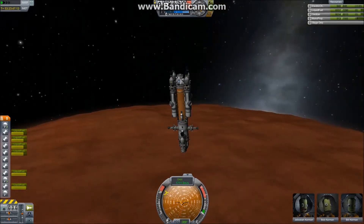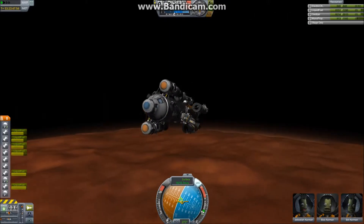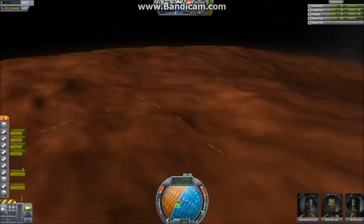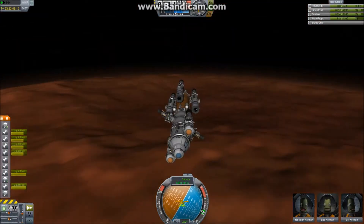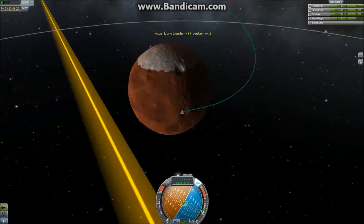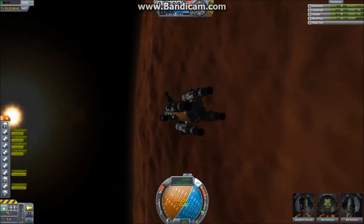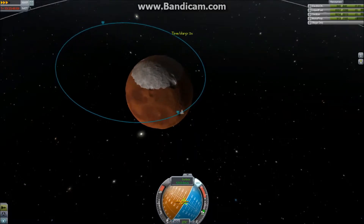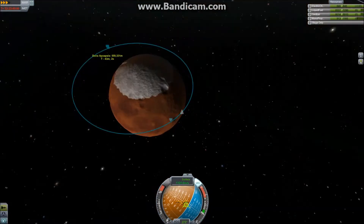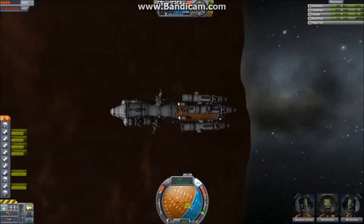Now we are in Duna's atmosphere. The surface looks very good from here. I wonder if we are going to get any re-entry effects. As I said, the atmosphere is very thin — looks like no re-entry effects. We'll do without. Just testing the engines — the specific impulse is almost the same as in vacuum, so the atmosphere is indeed very thin. We're passing into the night side here and the surface is still looking great.